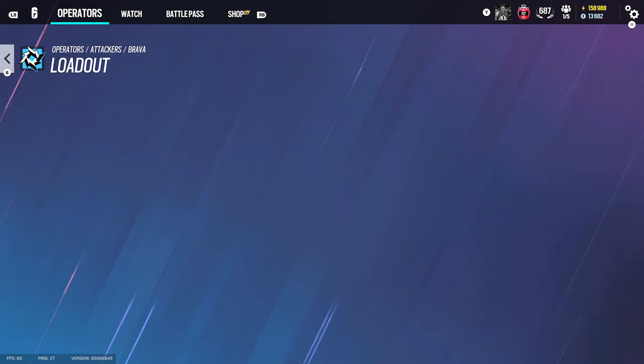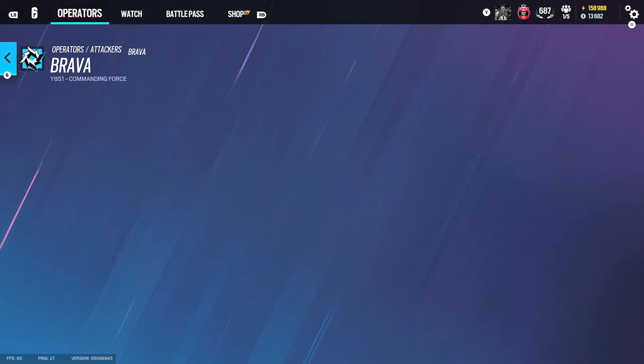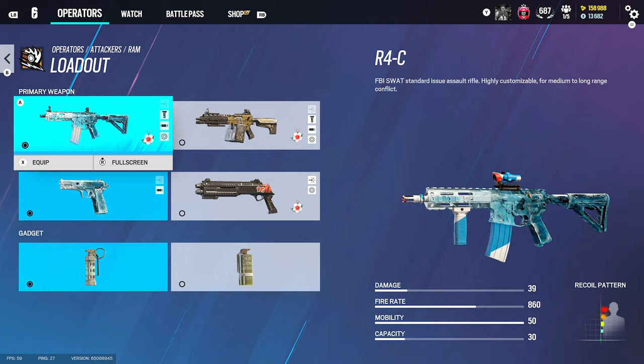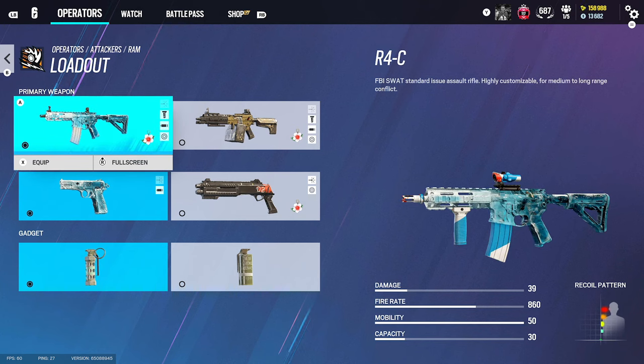The Commando is 1.5, flash, and vertical grip. If you want to play more aggressive, you can use angled grip as well. For Brava, the Commando or the Para gets 1.5, flash, and angled grip. For Ram, I want to be using the 1.5 — this is my favorite gun in the game — 1.5, flash, and vertical grip. That's all the attacking operators.